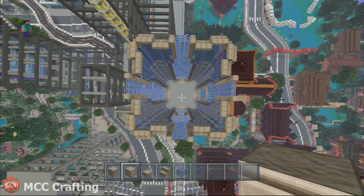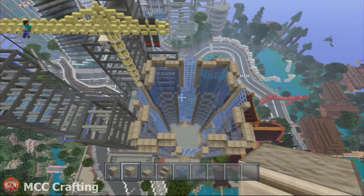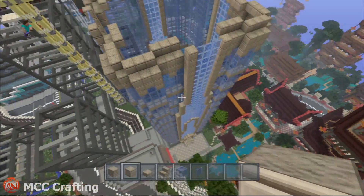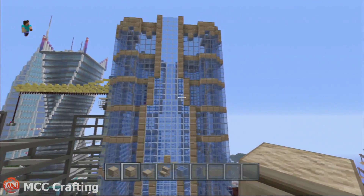Hi guys, how's it going? Nightshift here at MCC crafting, with part 3 of the Abu Dhabi Arabic style tower tutorial. You should be looking at something like so — you should have finished all the other sides by now. They're all exactly the same apart from at the bottom where you might change the door to a pane of glass. I've finished all the other sides now and we're going to do the roof.